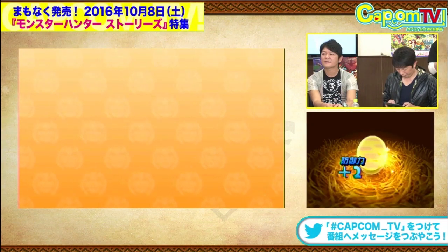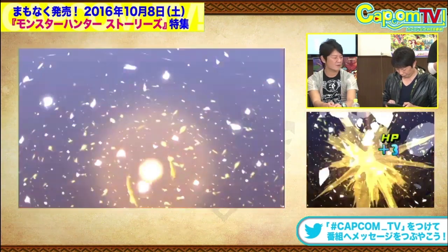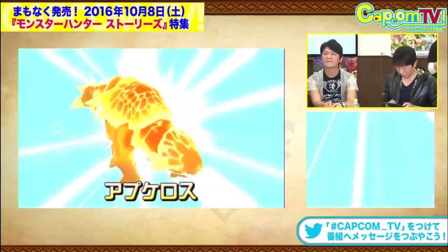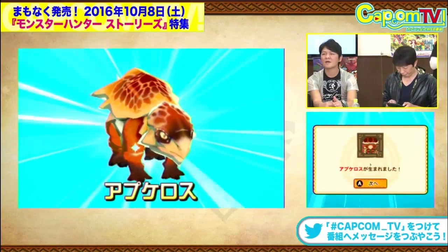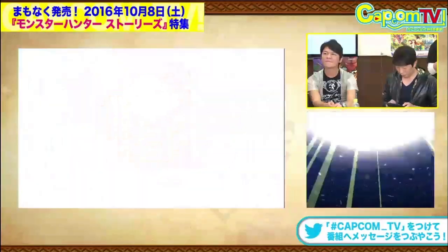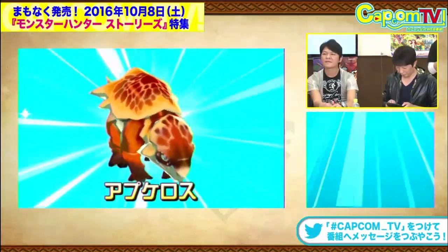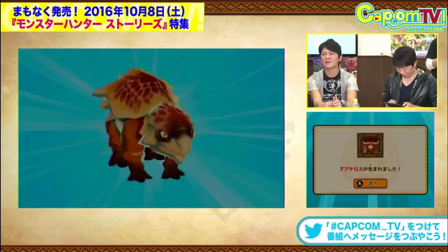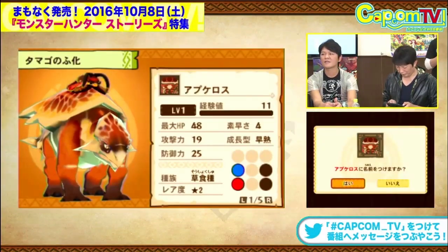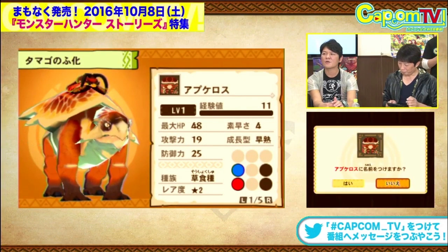But anyway, they're back at the hatchery now and they're going to go ahead and hatch this - there's a good likelihood that it's going to be an Apsaros. Tsujimoto also comments here that the blue background to the hatching just shows that it's a normal hatching - it's just a normal monster. You can get rare monsters in this game and if you hatch them there's a gold background, which is also very interesting.